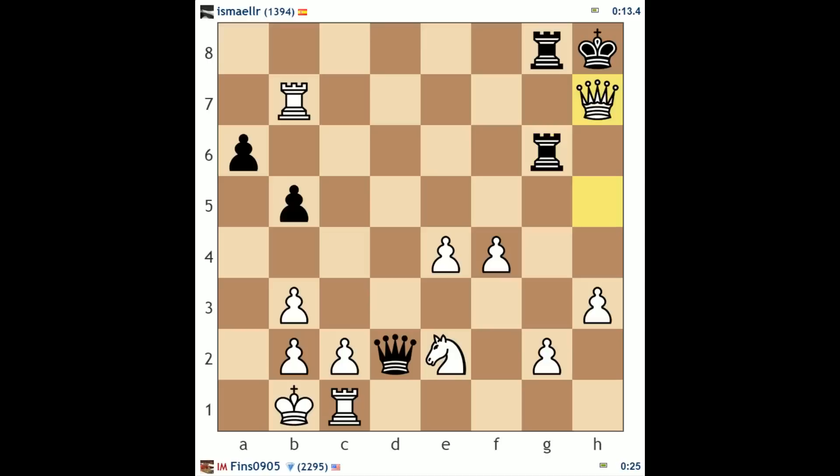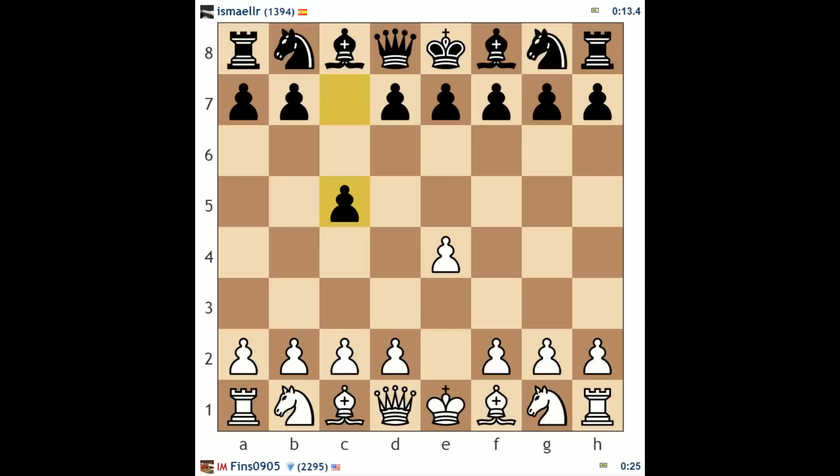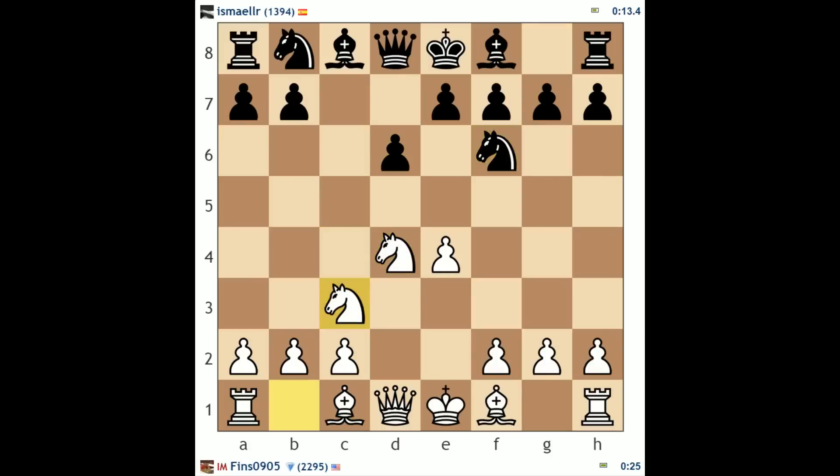I'm glad we were able to discuss the Sicilian a little bit, because that's an opening you will face as you rise up the ladder. The open Sicilian would be my recommendation if you want to get the most bang for your buck when playing against the Sicilian as white.